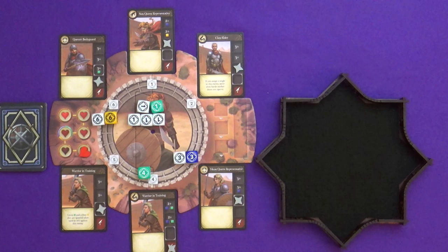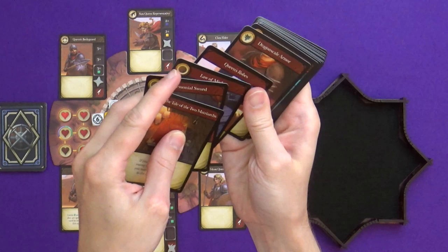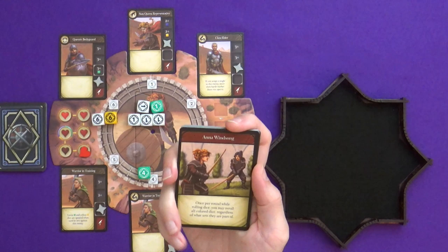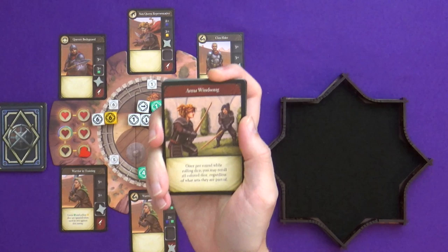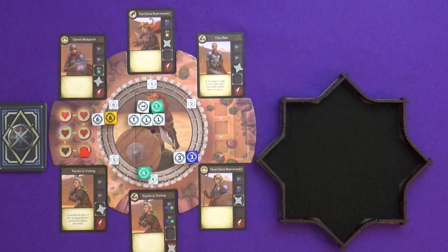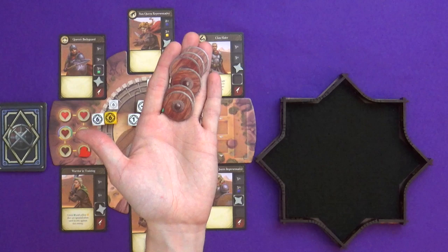Module three is inspiration — a helpful module. There are 15 inspiration cards corresponding to certain modules, so if you're not playing with, say, the dragonling module, you remove those cards. You shuffle the available ones and take a power that gives you an ability throughout the game. For example, once per round while rolling dice you may re-roll all colored dice regardless of what sets they're part of. It can give you a different flavor for the game. The chaos result of the dragonling die can also be re-rolled by itself.